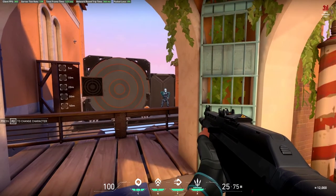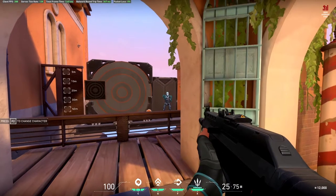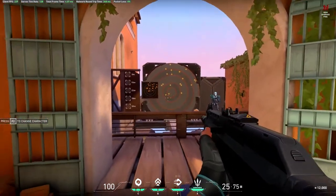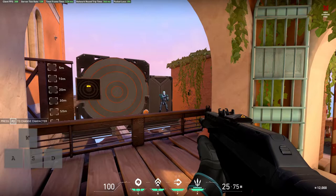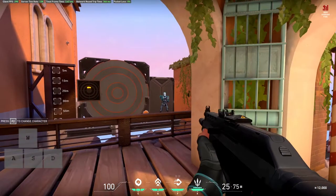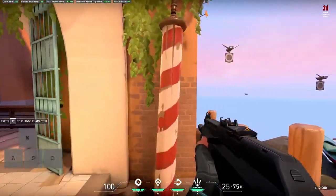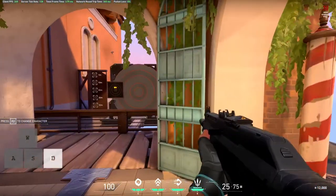Now we can get into some of the advanced mechanics of the game. Moving while shooting isn't a thing in Valorant — it causes your aim to be pulled off and your gun to spray wildly. This is when we introduce counter strafing. Counter strafing allows you to suddenly come to a stop after moving and have precision accuracy. Normally letting go of the movement key is enough, however in Valorant the only way to have pitch-perfect aim is to be standing still.